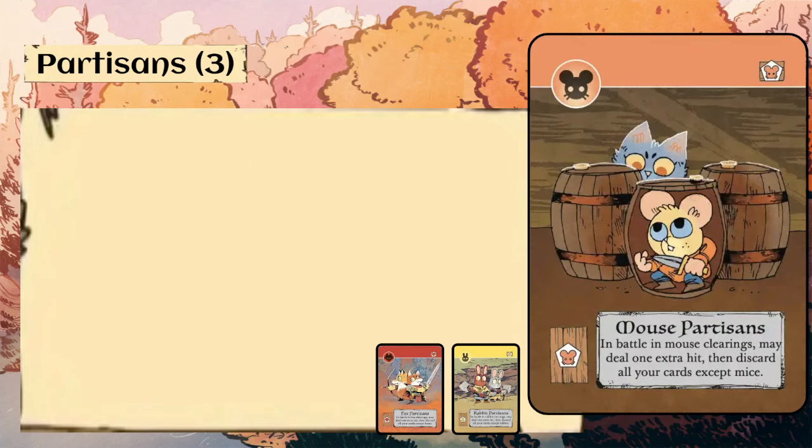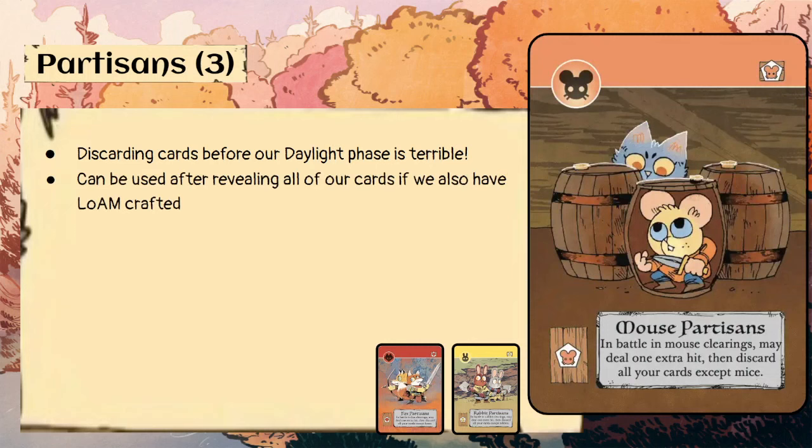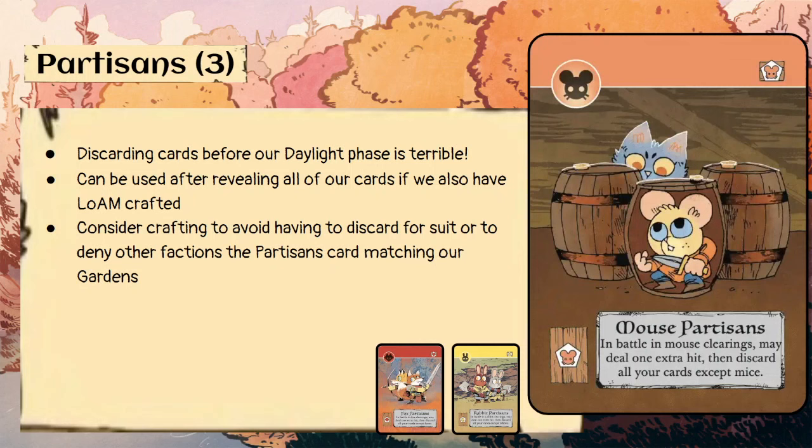Partisans — three copies, one of each suit. In battle in matching clearings, may deal one extra hit, then discard all of your cards except those matching the clearing. Discarding cards before our daylight phase is terrible, and our battles happen in birdsong, so this is bad. It can be used after revealing all cards if we also have League of Adventurous Mice crafted. We could consider crafting it to avoid discarding it for suit, or to deny other factions the partisan card matching our gardens, since we don't want those destroyed. It's also a nice deterrent — opponents will at least have to factor in that extra consideration when we're the defender.